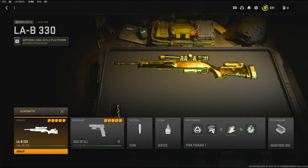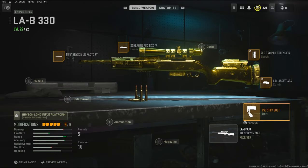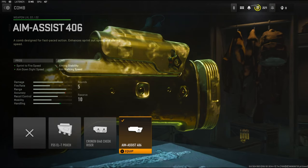In today's video we're going to be checking out the LAB 330. I'm going to quickly get into the class setup. I'm going to be using the FSS ST-87 bolt — it adds rechambering speed. All of the snipers struggle with getting another bullet into the chamber, so this does help out a bunch. On the stock or on the comb...